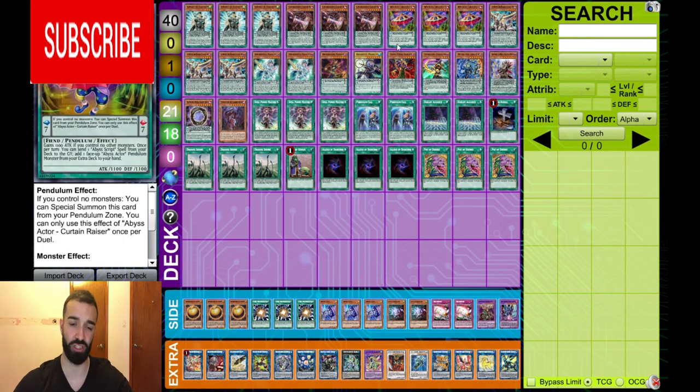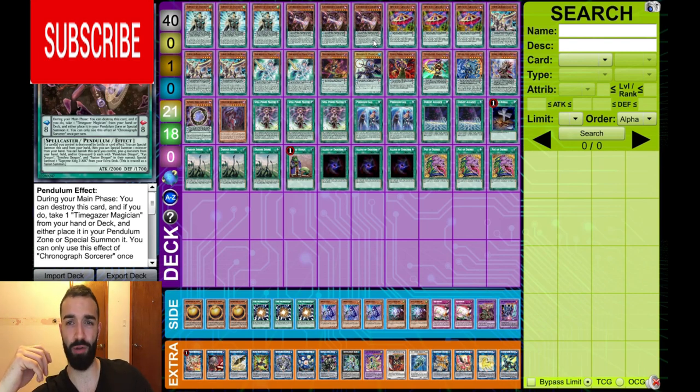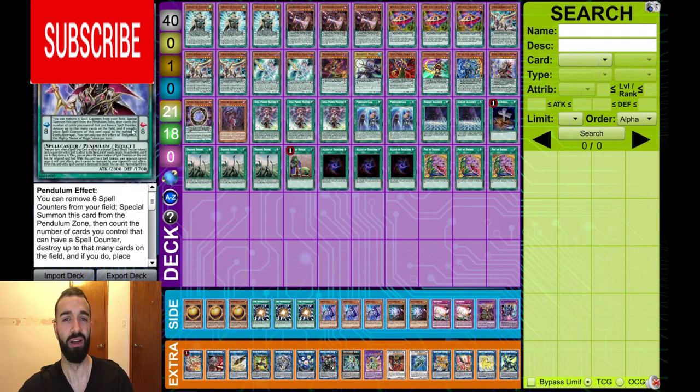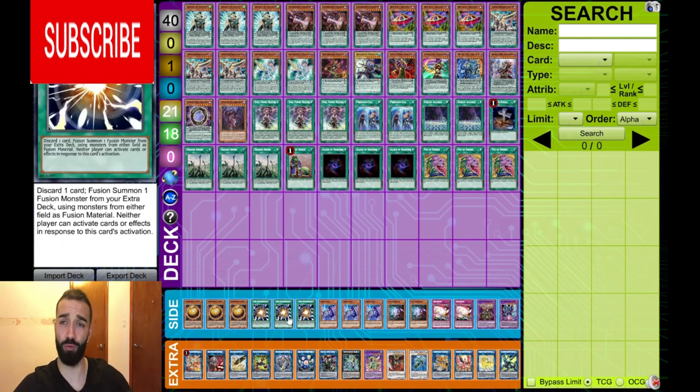Actually ask yourself this question: how many times have you actually used Purple Poison or Black Fang's effect in an actual competitive duel that actually did something? And when I say Black Fang or Dingirsu to attack over, it doesn't count. When has it actually helped? Aside from negging one — never. Not in this format. In future and past formats, Purple Poison or Black Fang was fantastic. But how many dark spellcasters are you even playing in your deck? In past formats they were great, in future formats they'll be great, but not in this format.